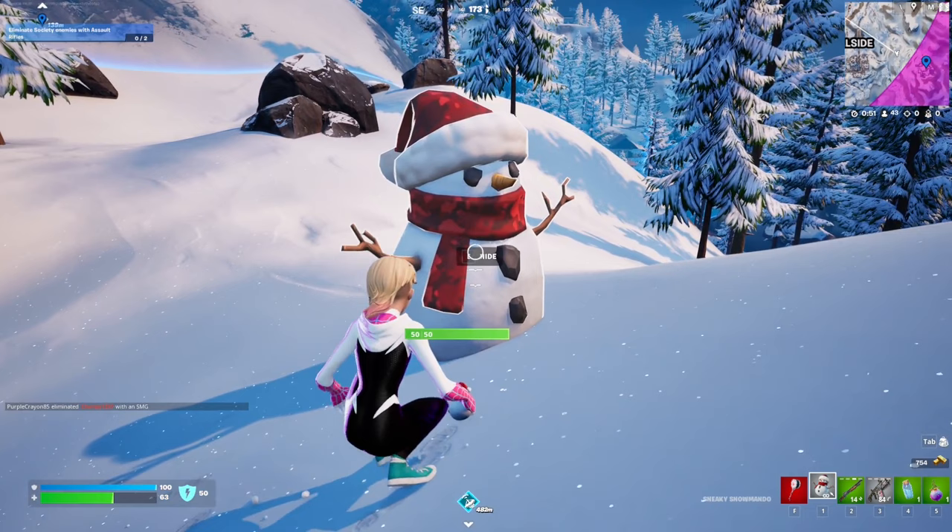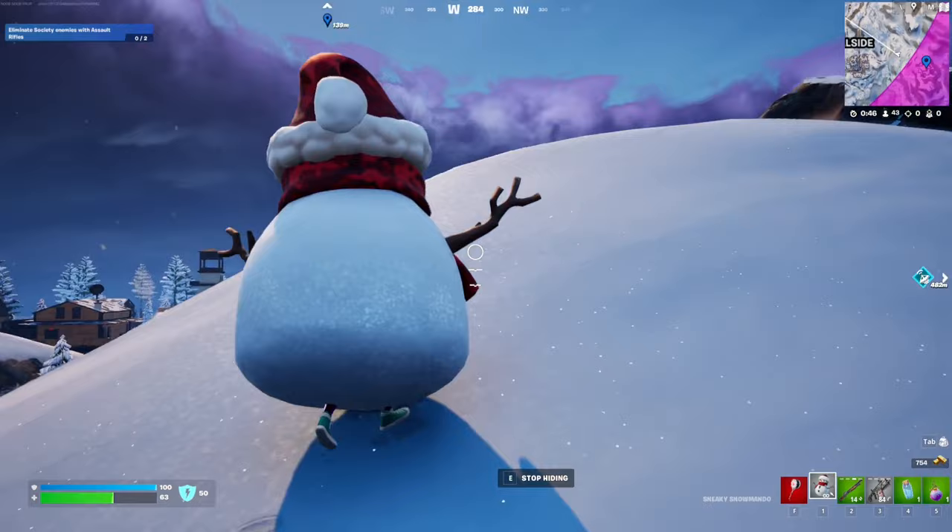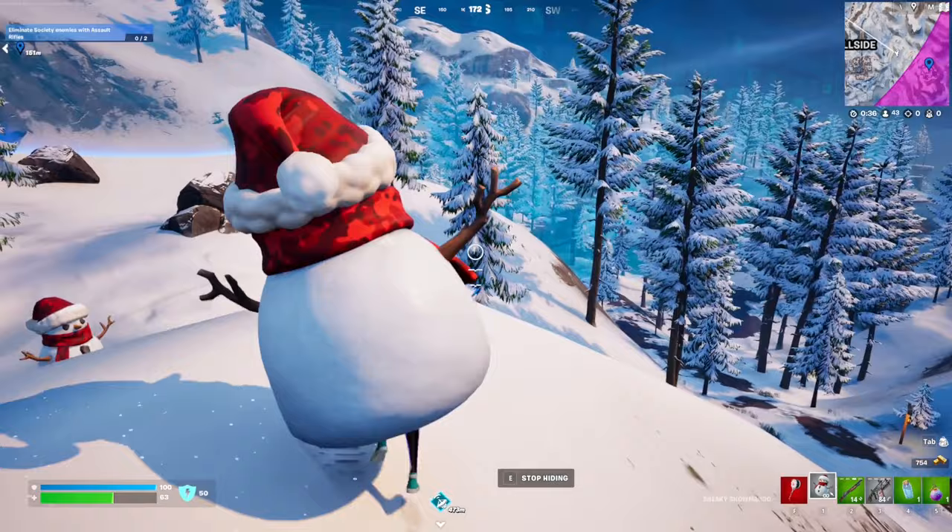You can just go hide inside of it. If I click hide — let me just take a screenshot here for the thumbnail — now I'm the snowmando. You can also throw it at your feet and you will instantly hide inside of it, which is pretty cool.